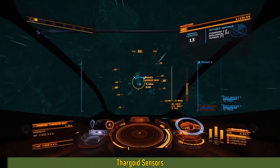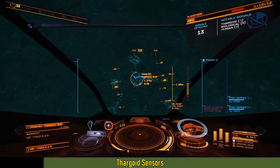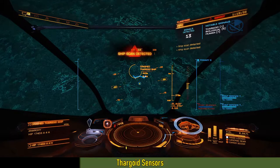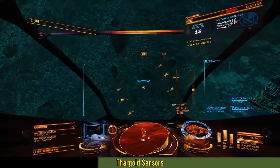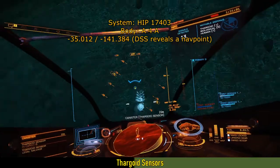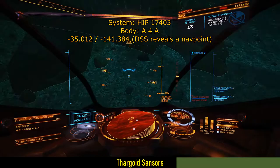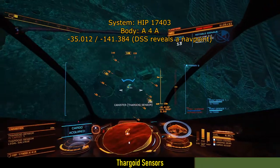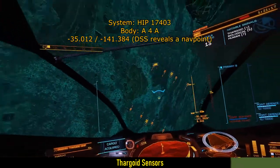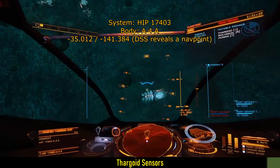The next item is the Thargoid Sensor. If you have to obtain a Thargoid Probe as well, you're probably better off using the Thargoid-attacked science ship, since that will likely give you a sensor too. But if you're looking for just the sensor, there is a better way: there is a crashed ship point of interest that will spawn around 3 Thargoid Sensors every time you reload. As you can see, you don't even need an SRV to pick them up if your ship is small enough — I used my Viper to pick them up directly — but it was finicky, so maybe an SRV is a good idea.